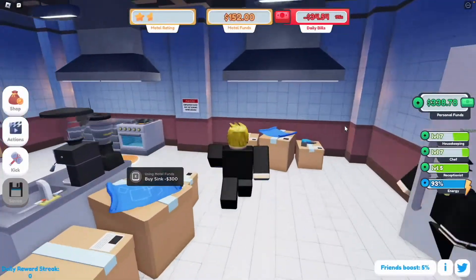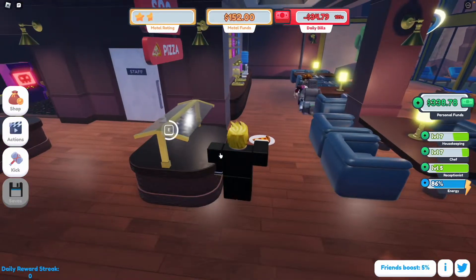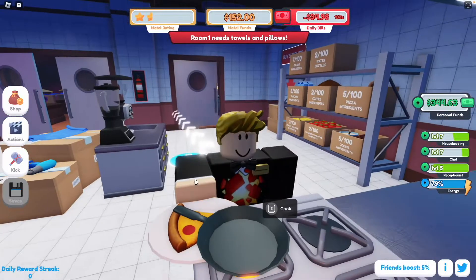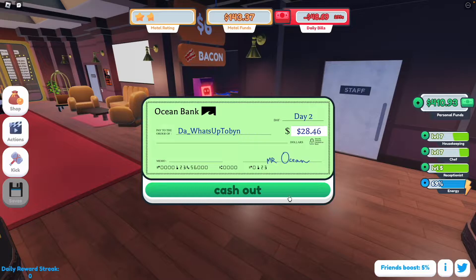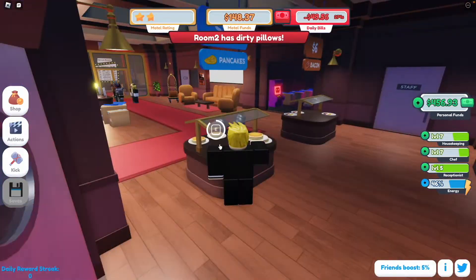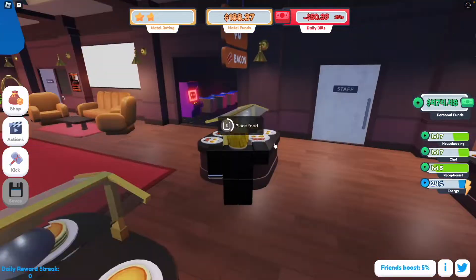The next thing is cooking. In this kitchen, there are four different things to cook: cookies, pancakes, pizza, and bacon. You've got to fill up the tables with as much food as you can, because the customers come and buy the food. You want to keep going with that. It's day two! They've been updating this game a lot — every single week.